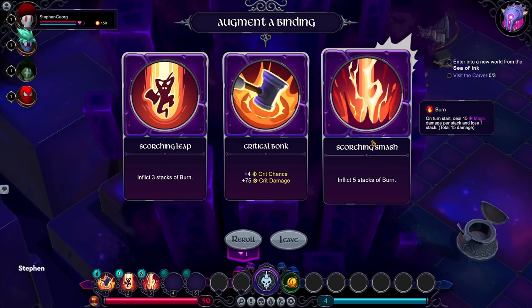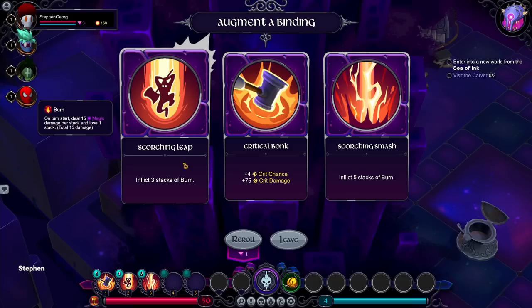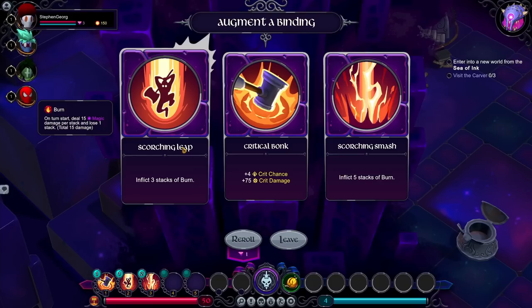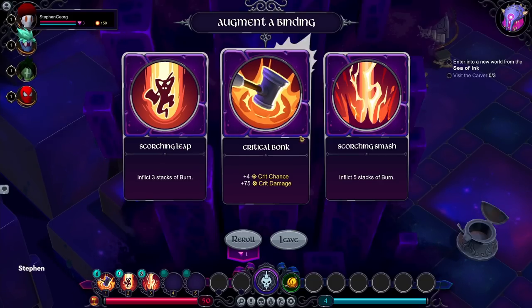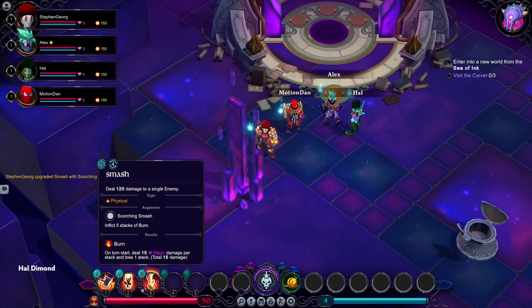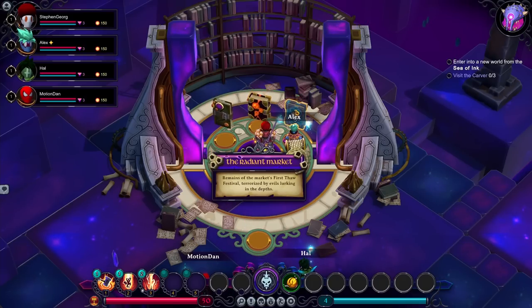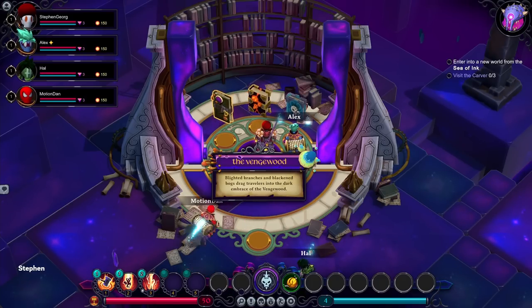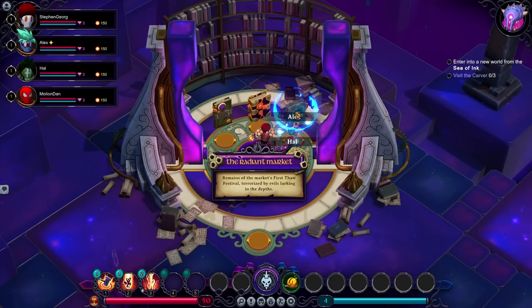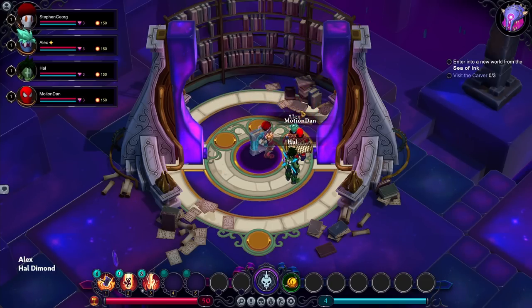I understand now — on my Scorching Leap it says Inflict Three Stacks of Burn, and Smash is five. But Leap is jumping through the air with a bigger area of effect, so of course it only does three stacks. Alex, how are you sitting down? Using the emotes at the bottom of the UI. Why not the Radiant Market, where there are evils from the depths?